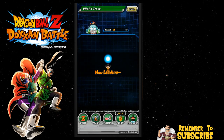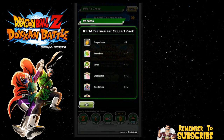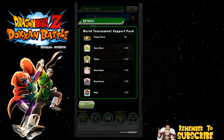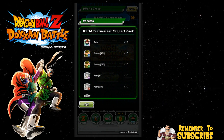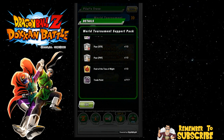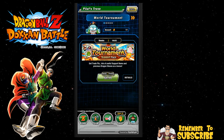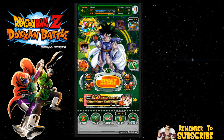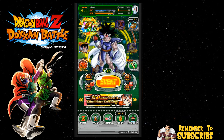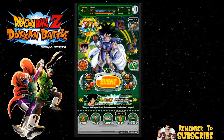There is a new World Tournament Pack that is currently available — don't buy it. It's not worth it. The stuff in here is cool: 5 Dragonstones, Zeni, Dendes, Ghost Ushers, King Yemmas, Bobbas, Key Orb Manipulators, Fruit of the Tree, Mights, and Trade Points — all very useful. But it's not worth the $10. All that stuff is grindable and farmable. Unless you are really hurting and really want to take part in the World Tournament, I don't think it's worth your money.